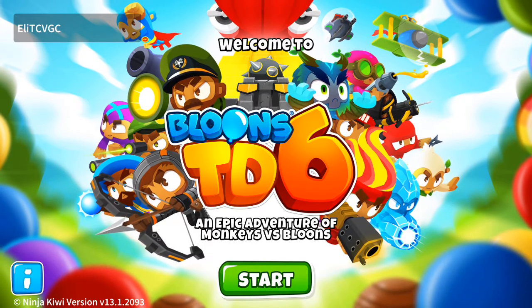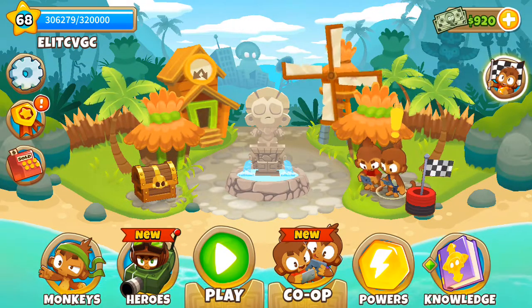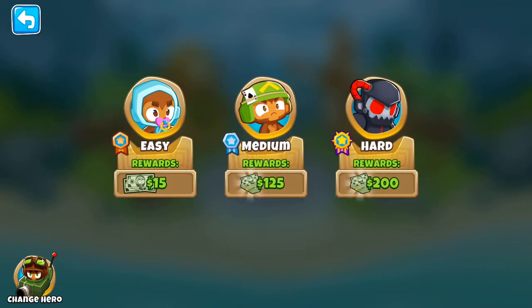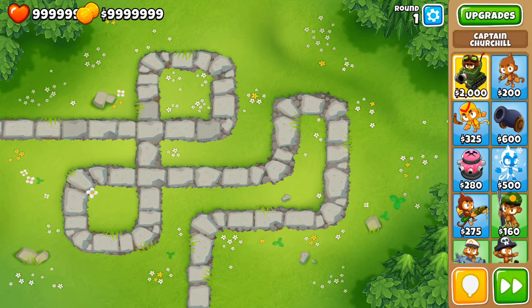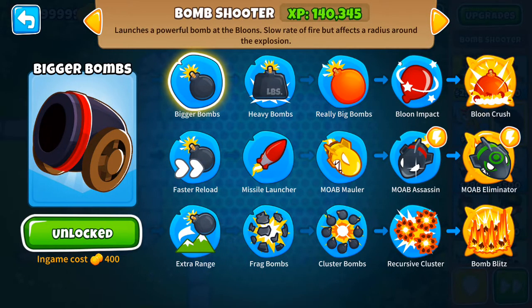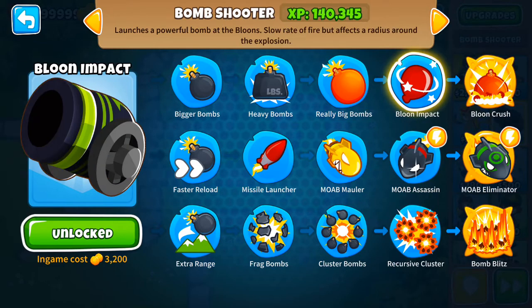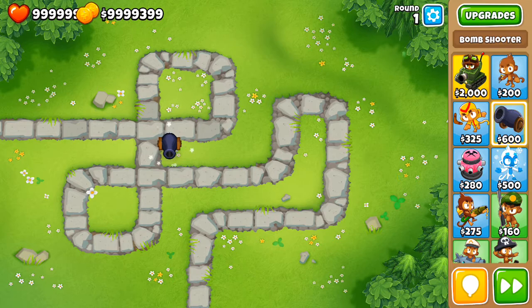Hey guys, it's me the Centipede, back with another video. Today we're doing another tower review - it's time for the Bomb Tower, the third primary tower. The top path will be: Bigger Bombs, Heavy Bombs, Really Big Bombs, Balloon Impact, and Balloon Crush. I'm going to go into each one later on.